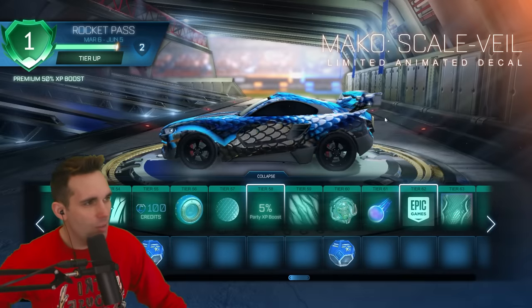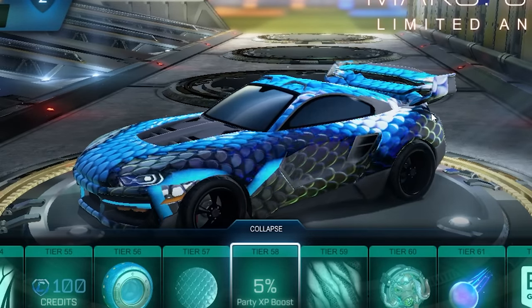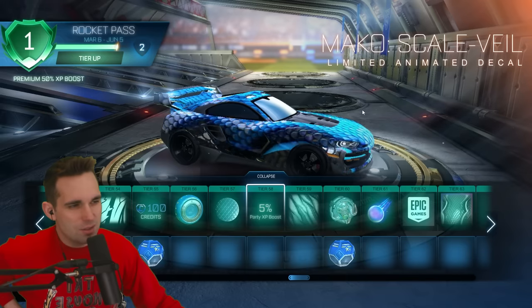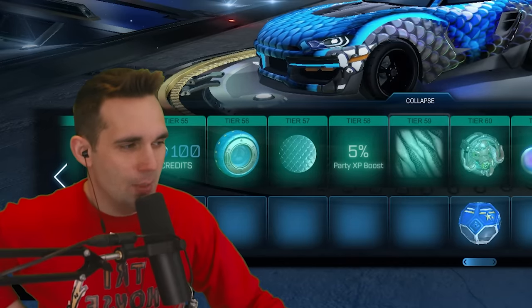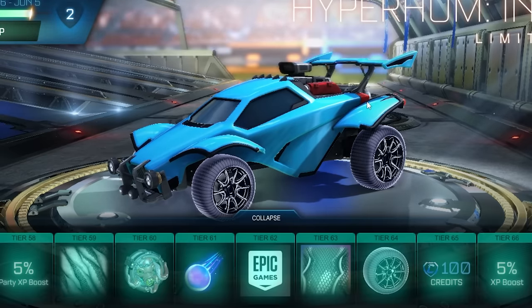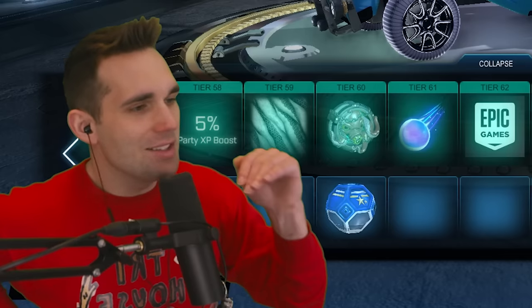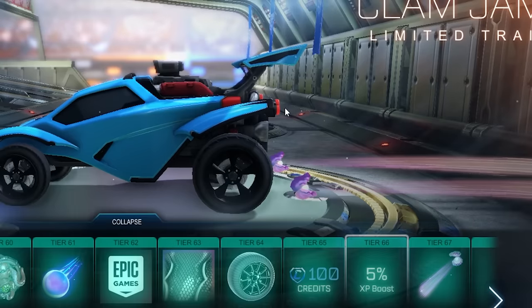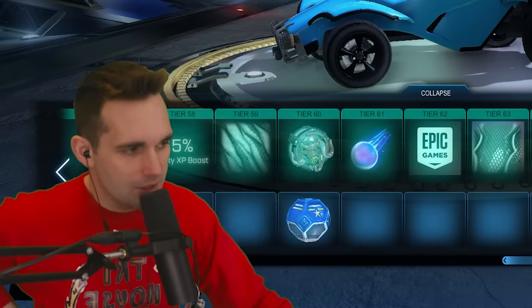Tier 63 we've got the Mako Scale Veil — this was in the rocket pass and it's only for the Mako, with fast and slow animation. I gotta try out these cars' hitboxes — I don't normally use them but we can still try them. Tier 64 we have the Hyper Hum Inverted wheels. I like the profile being animated, but the animated tread is usually a killer for me. Tier 67 we've got the Clam Jam limited trail — kind of a weak tier.